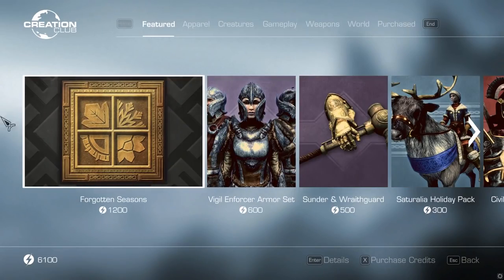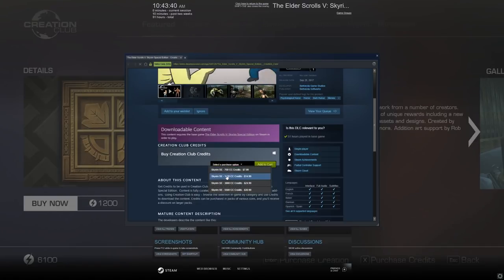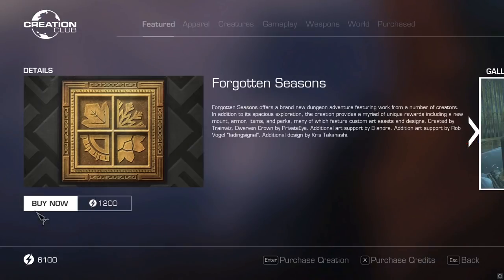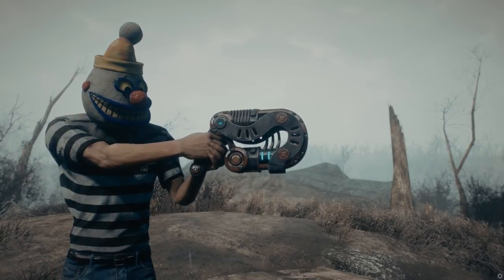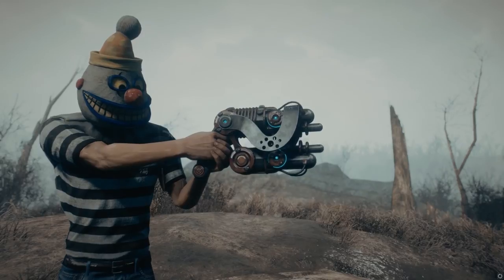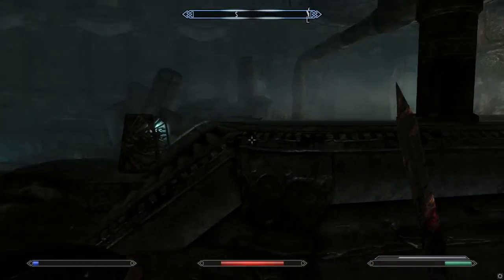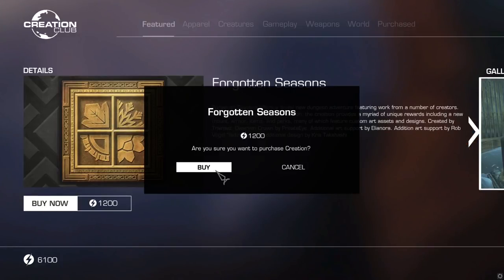This new creation, known as the Forgotten Seasons DLC, is going to run you about 1,200 credits, which translates to roughly $12. Although the smallest pack you can buy to actually afford this is going to be $15, so without a doubt you're at least $15 down the drain unless you already had points on your account. There honestly hasn't been a ton of coverage around this, and I was pretty curious — what does my $12 get me? So I bought it. I took one for the team and decided to check it out.